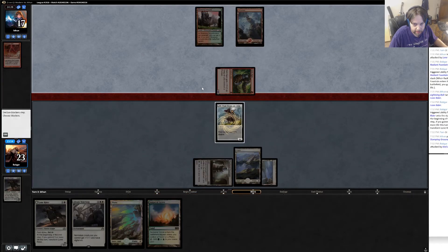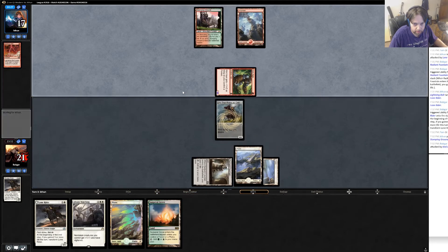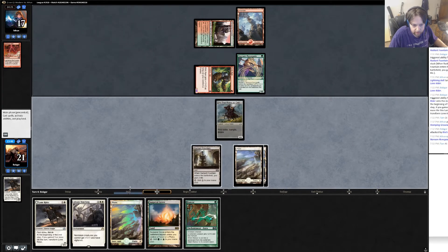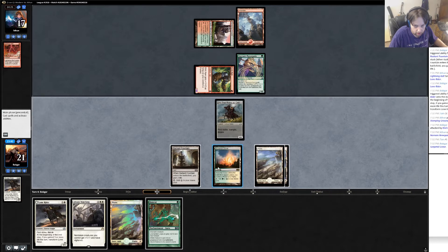He got his second land now. I think I'll just take here — I'm not super concerned with taking two. Maybe I should try to trade, but the potential blowouts are there and I don't want to face them. That's not too scary either. I think I should play Sun Pedal Grove here. I don't think he has it; I don't think there's a one-mana spell that could beat this.